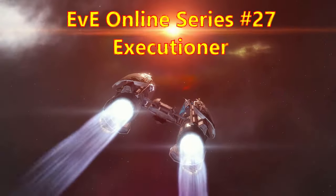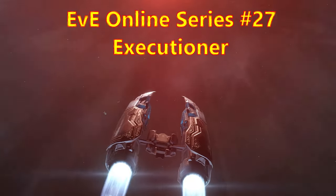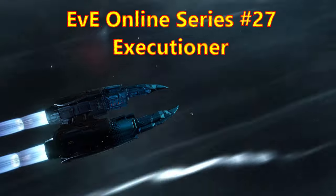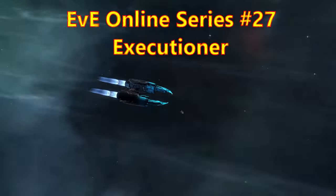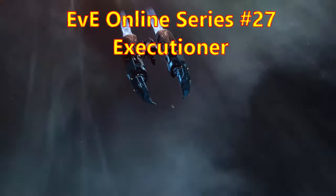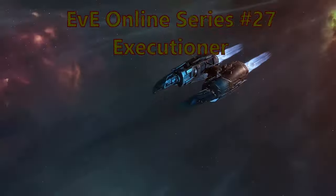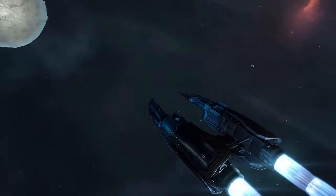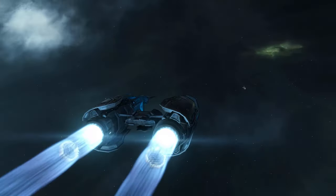G'day, how's it going? SabreSG here, and we're into EVE Online series number 27, and the Executioner. I know I did that in the very first episode, but whenever I'm having a really bad run and I'm getting killed a lot, I like to just jump in a simple T1 Frig and just throw it out at a whole bunch of fights and get some kills that way and have a bit of fun.